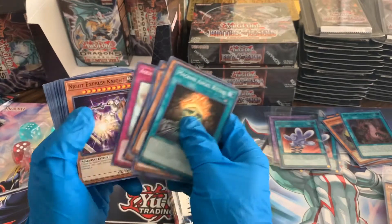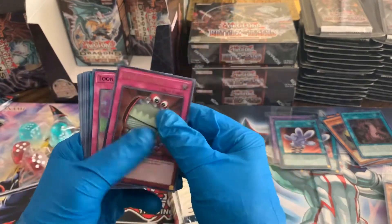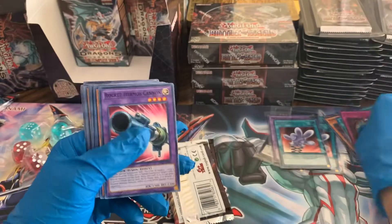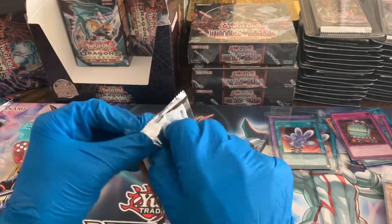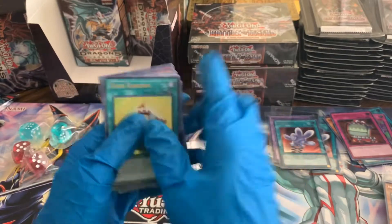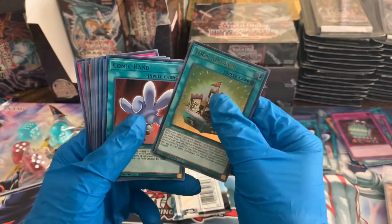Toon Briefcase — not sure. Toon Mask. The Seal of Orichalcos or something like that — not sure on those, we may have had a good pull there. I'm not going to sleeve those up because I don't know, I don't want to waste time on every card. Toon Kingdom — I know that one's worth sleeving, awesome pull there.